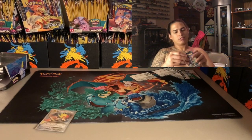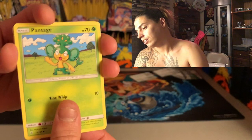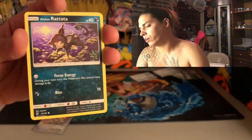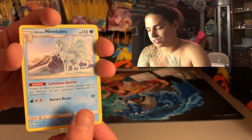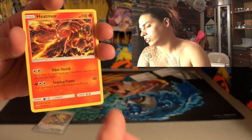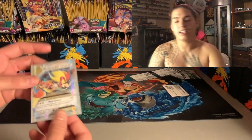One pack left — let's get that hyper rare rainbow super rare card. Opening the last pack: Pan Sage, Porygon, Alolan Ratata, Charmander, Kirlia, Alolan Ninetales non-holo, energy, Lana, Tormenting Spray, Heat Factory, and the code card. No big hits in this final pack.